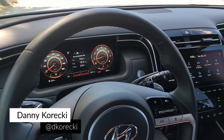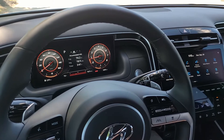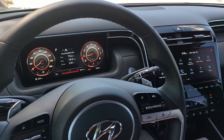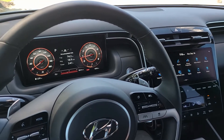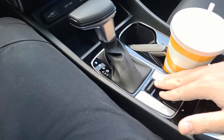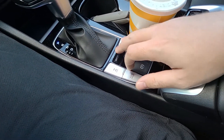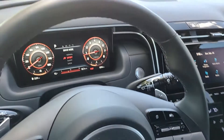I'm currently behind the wheel of the 2022 Hyundai Santa Cruz, and this thing features a few drive modes. I always love to go through drive modes, so we're going to do that on this vehicle as well. It features four different drive modes that are selectable by this little switch behind the gear lever on the center console — a little toggle up and down that will swap you between the four different drive modes.